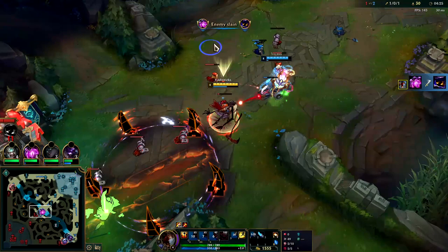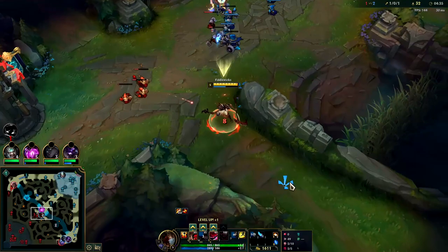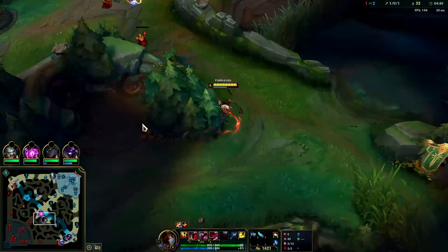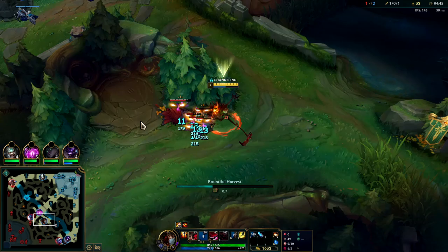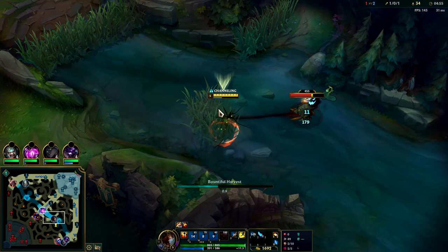Got him with fear, silence, drain - nice. He needed to flash much sooner, instead he held it even after seeing us, thinking he'd be able to survive the burst. We got that wave set up for him, getting some juicy XP. If you're up against a jungler like Warwick, Trundle, or Kindred who usually leaves raptors up, you can look for an invade like we're doing here.